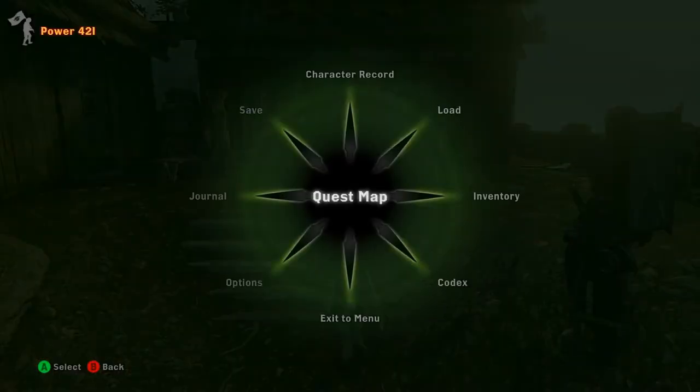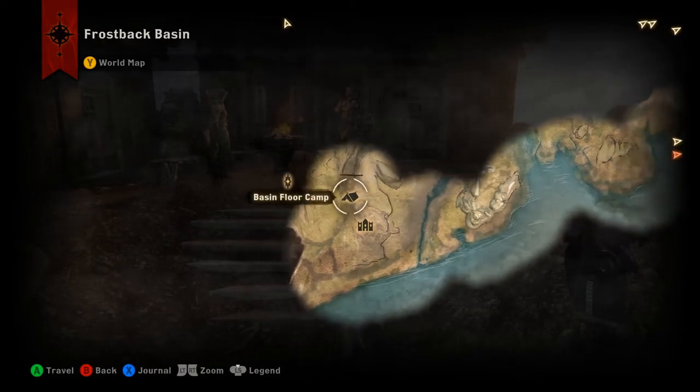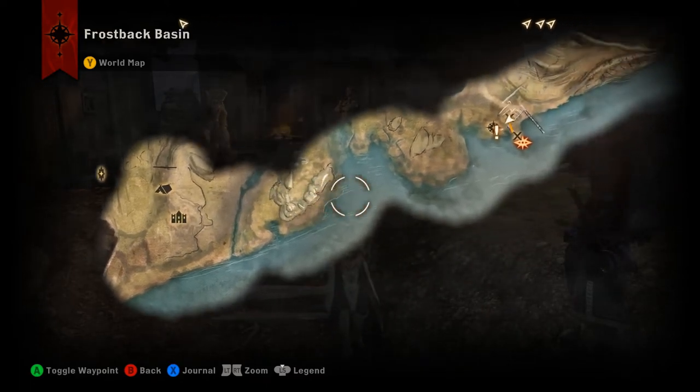The first thing to know when you get out to Frostback Basin is that you're going to start at Basin Floor Camp. From Basin Floor Camp you want to head east along the coast and you're going to get to this boathouse.